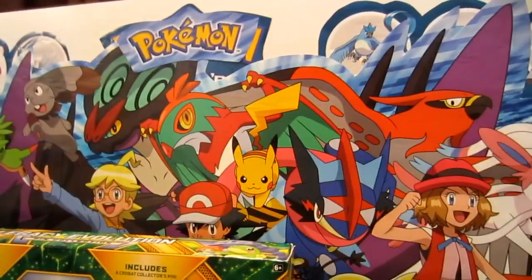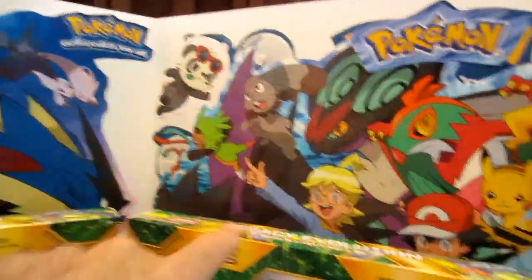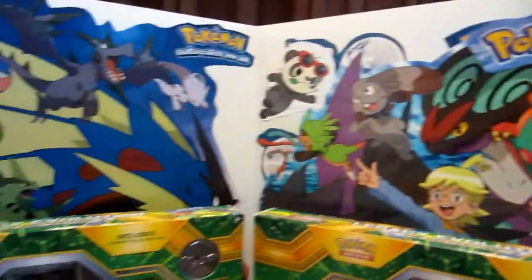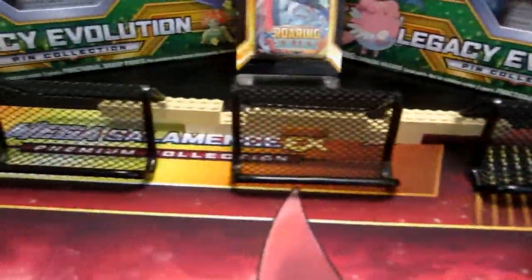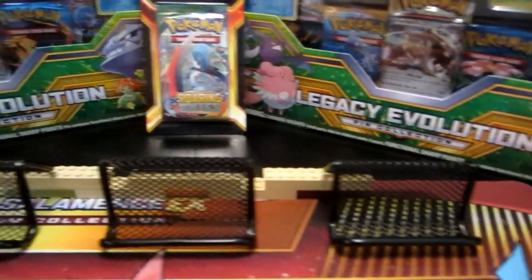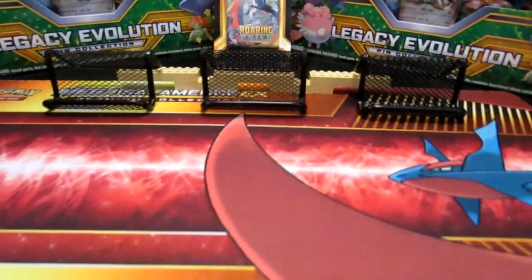This is a poster board behind me — I got this from a grocery store. It was a big advertisement board folded in half, and I got posters from Walmart. I just took scissors and cut around everything to make it look a little nicer. Down here we got Legos holding up three business card holders — that's where I'm gonna put cards I think are worth showing again. And of course we got our Salamence EX mat here.